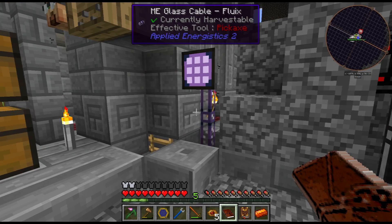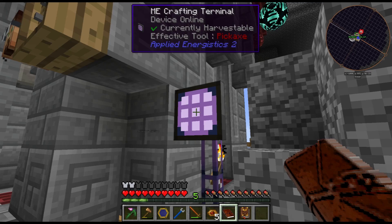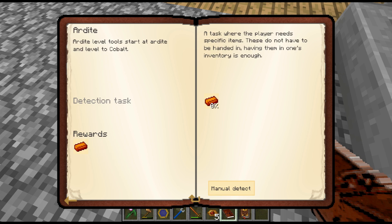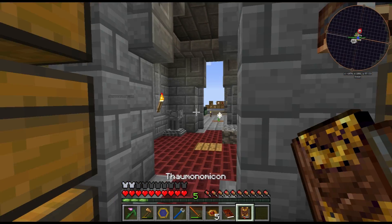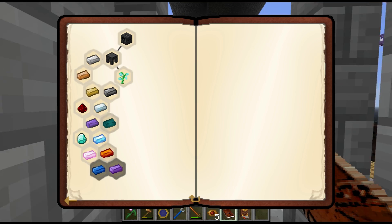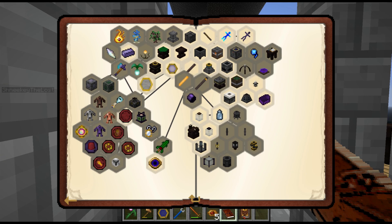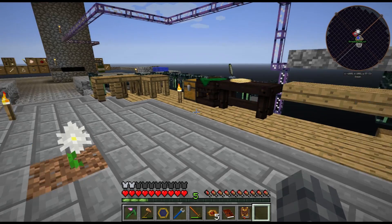Now we just need mana steel. Working on it - it's next actually, so that's cool. Then we need to figure out how to get ardite for that tree, but that's not something we really have to fret about right now. Making thaumium is one of the things on the list.